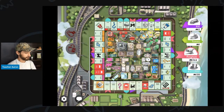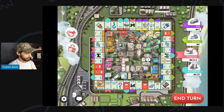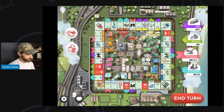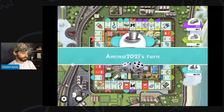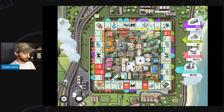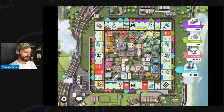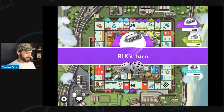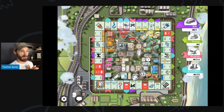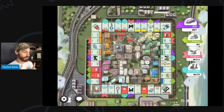I roll seven and land on just visiting — that's fine. Is there anything else I can do? I don't see anything else, so let's end my turn. Amina rolls a three and goes to jail — it's good that Amina 2021 does not pass go, because that means she will get money to buy more houses, and that would be bad.